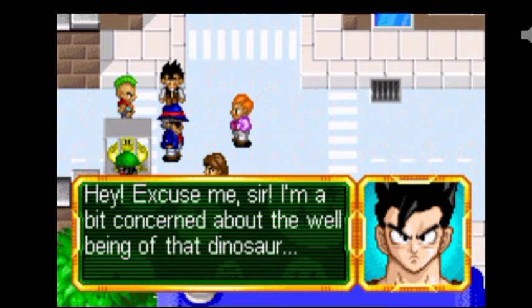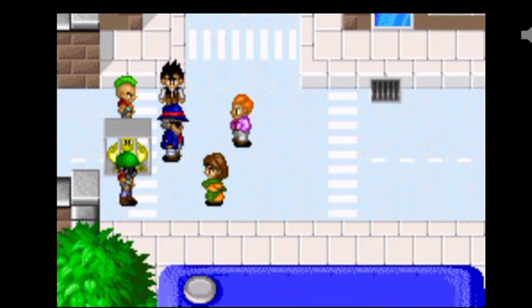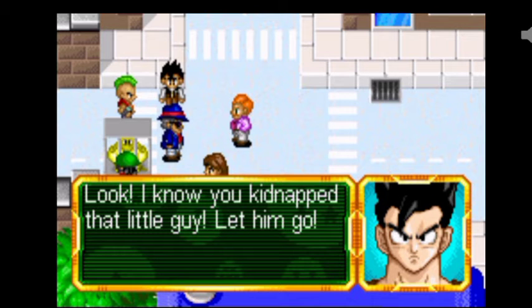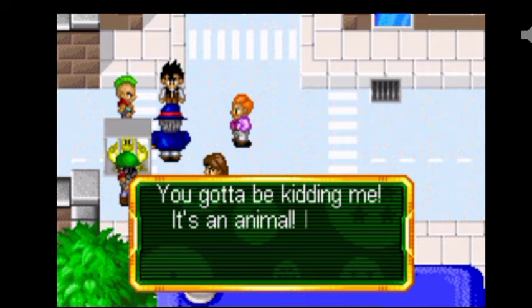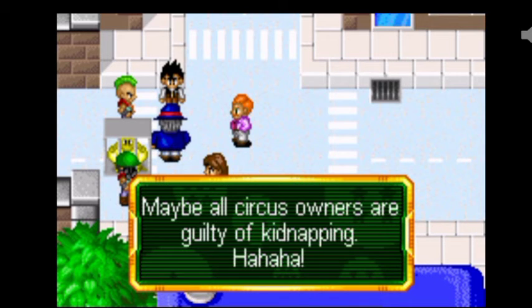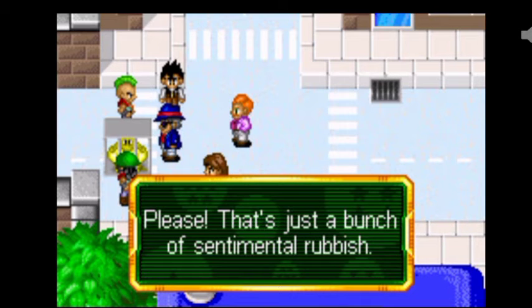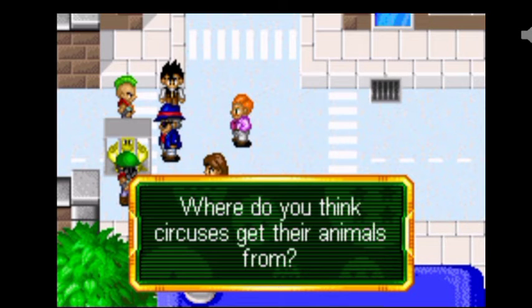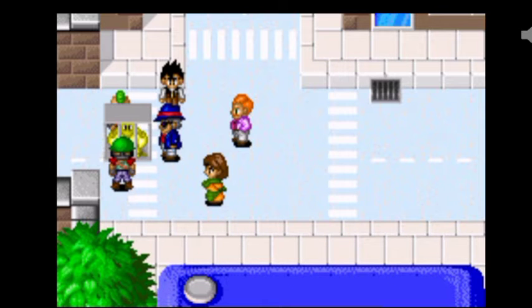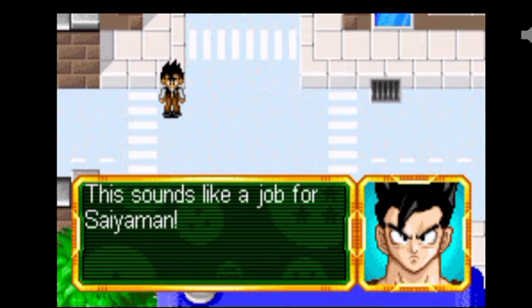Excuse me, sir. I'm a bit concerned about the well-being of that dinosaur. That's great - buzz off! Look, I know you kidnapped that little guy. Let him go. You gotta be kidding me - it's an animal, it's not kidnapping. But maybe you're right. The circus owners are guilty of kidnapping. Ha ha ha. It's not funny - dinosaurs have a mother and a father. You can't just take them like this. Please, that's just a bunch of sentimental rubbish. Where do you think circuses get their animals from?